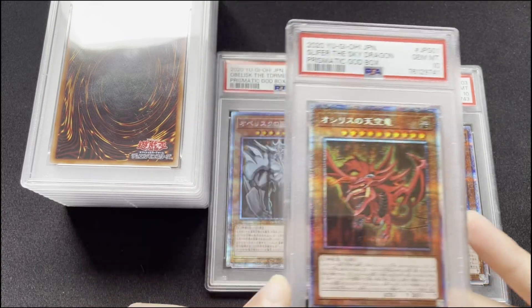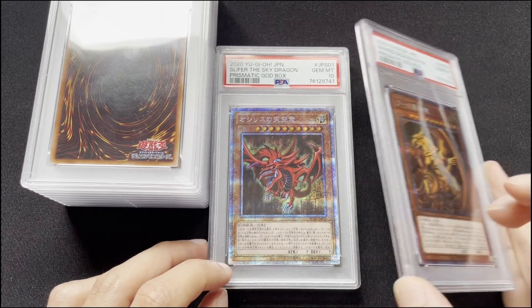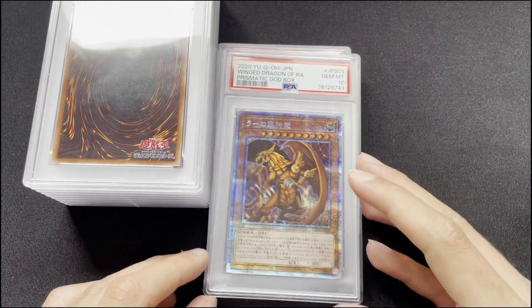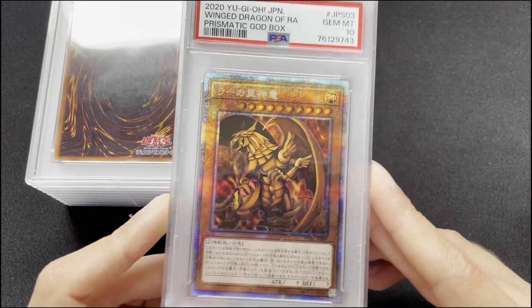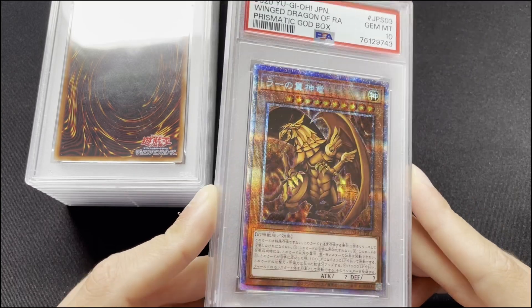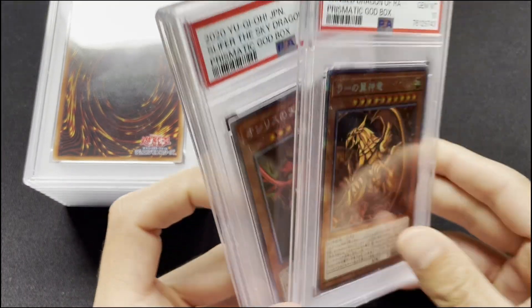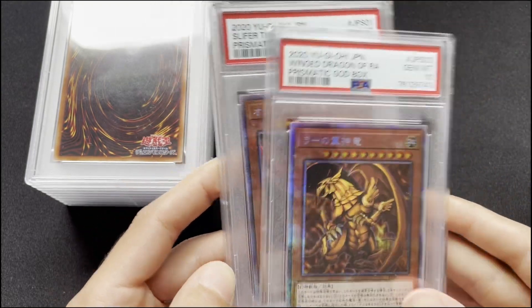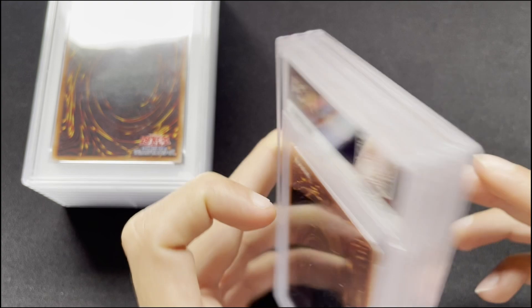I have a guy interested and I might make the deal today as of when I'm recording this. Very nice - this is the first printing of the God cards, so it's technically called Prismatic. It's not starlight, but still, it's the first printing of them and that's from 2020, so at this point it's already three years old.